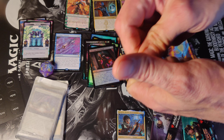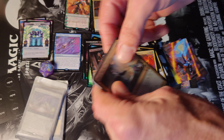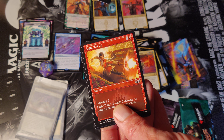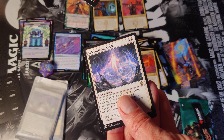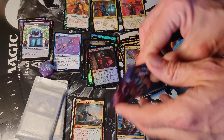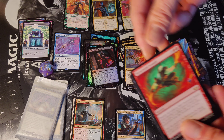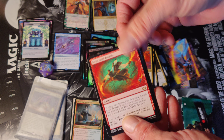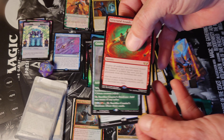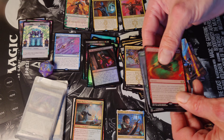Going with the regular promo pack to start. We have a Black Market Tycoon rare — very nice! Light 'Em Up showcase, and the Teleportation Circle from Dungeons and Dragons: Adventures in the Forgotten Realms. Next promo pack: Structural Assault, then we got the Courier's Briefcase showcase, followed with Tanazir Quandrix from Strixhaven — very nice, elder dragon.